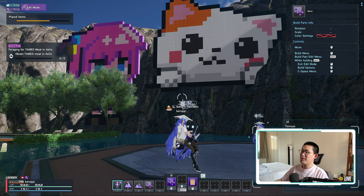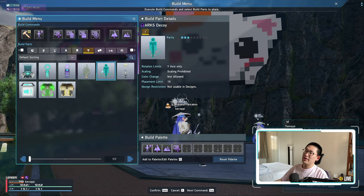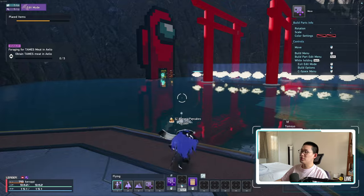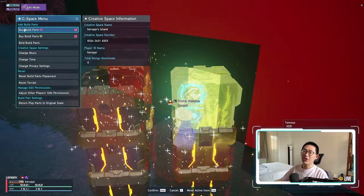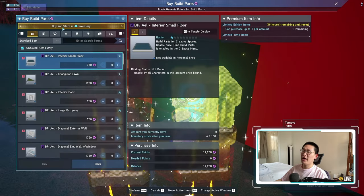If you want to do this for your own creative spaces, you want to go into build mode or edit mode, and there is something called the ARX Decoy. If you do not have the ARX Decoy, it's because you need to buy it. To buy it, come over to your control panel — I've hidden it behind all of these golden boxes. Click on 'Buy Build Parts,' the top one, which costs Genesis Points.